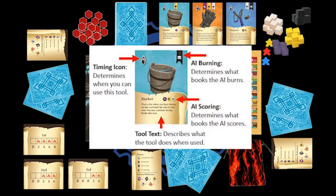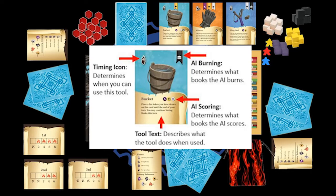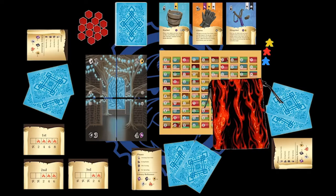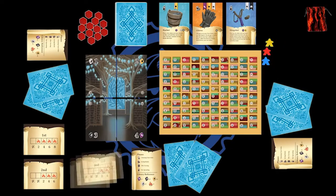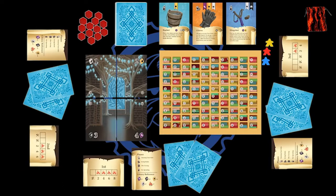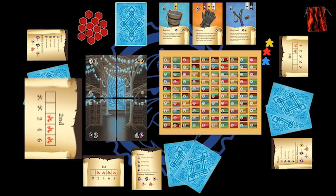Each tool card will have different icons showing the timing of use, the book that is related, the scoring, and also the actions for that card. Place all the book cubes into the bag with seven fire cubes and put the bag aside. Each player then will collect a turn order card, and that's where you're going to place all your book cubes and your fire cubes.